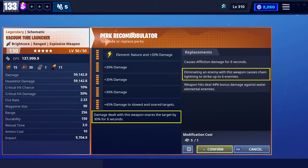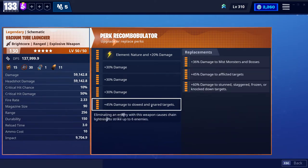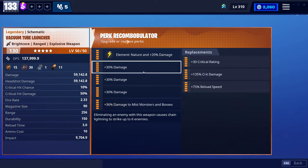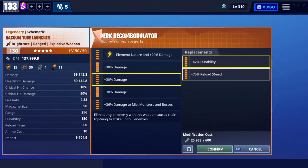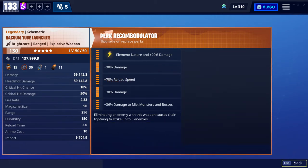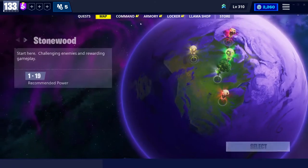Pretty overpowered if you ask me, so we're gonna go ahead and do that. I'll probably do damage to mist monsters on this one, and then I might just keep the rest as damage. I don't usually do durability — I'm not too worried about that, I'd rather have reload speed. I think I'm gonna keep it for now, but let's load into a game and try it out.